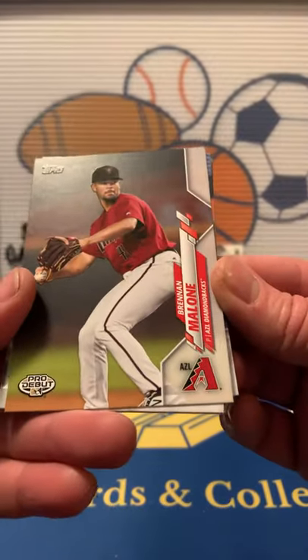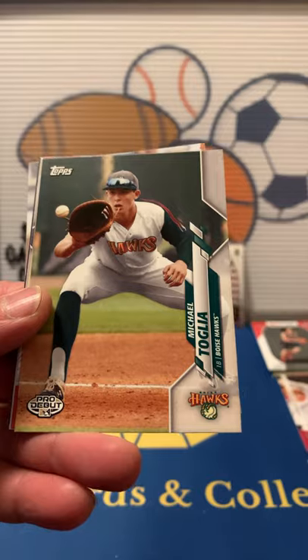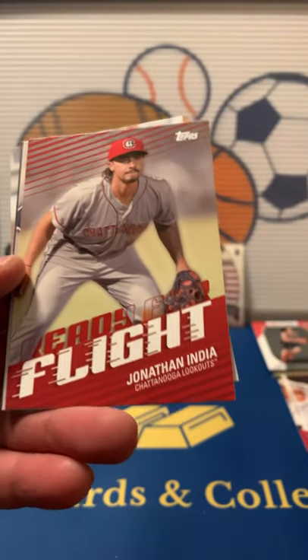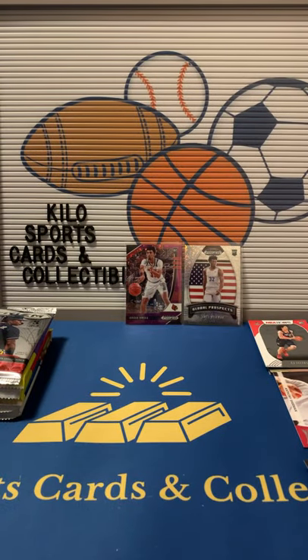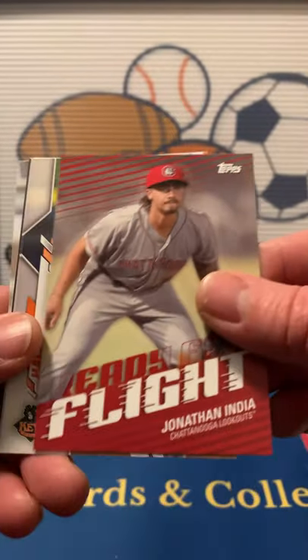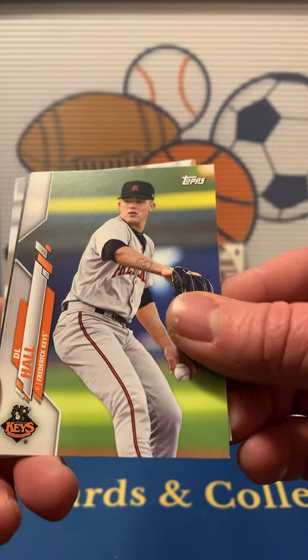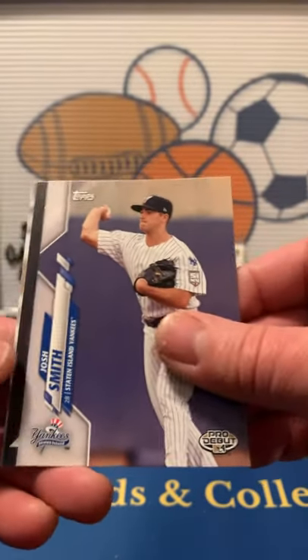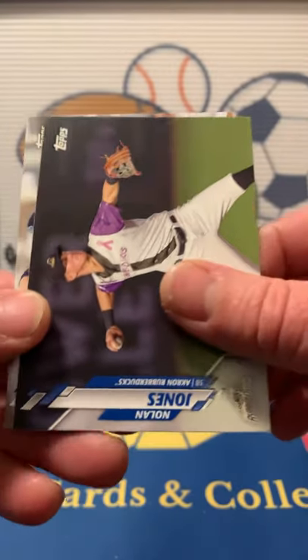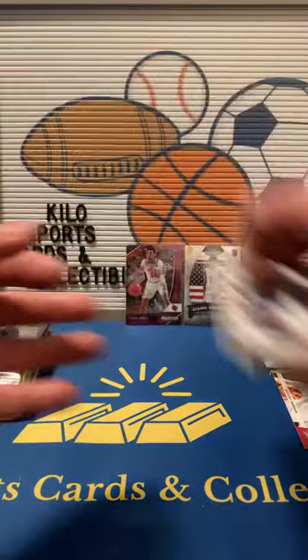2020 Pro Debut. We've got Brennan Malone, Kevin Smith, Michael Toglia, and an insert — I think it says 'Ready for Flight' with Jonathan India. DL Hall, Josh Smith, Nolan Jones, and Tommy Henry. Nothing amazing out of there either.